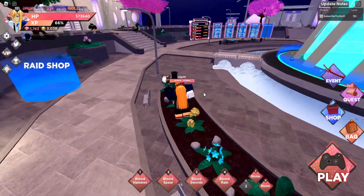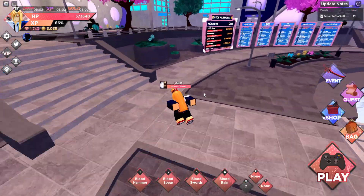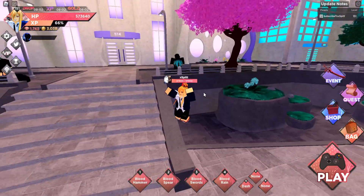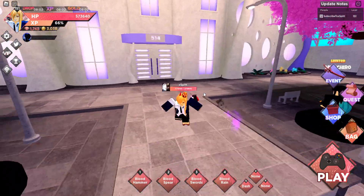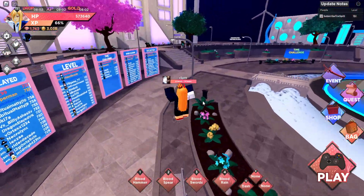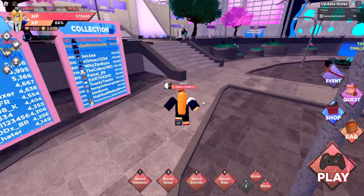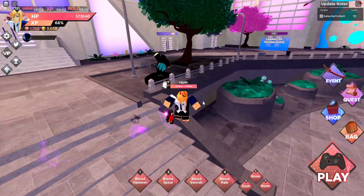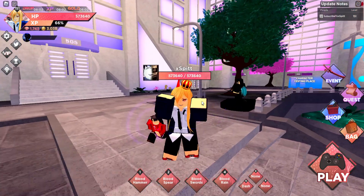I don't think that just because she's a drop you shouldn't get her. I think that Power is someone you should get quite early. Even if you don't have a good pet, she's really good. She's in general a very, very good gem character that is good for raids and good for Dimensions — and she's better than most raid characters, I'm not even lying.